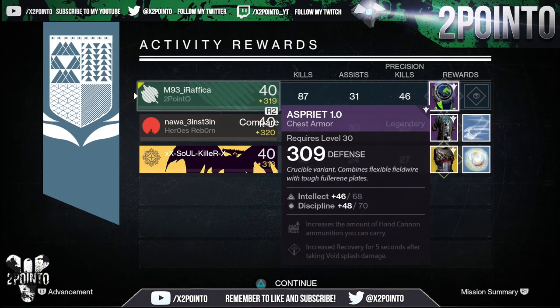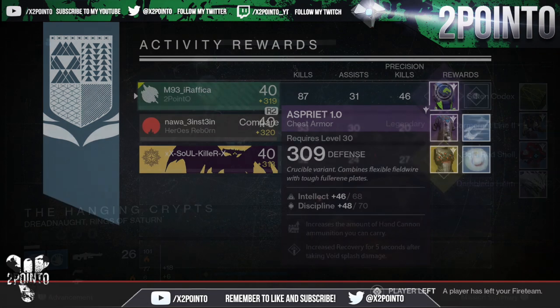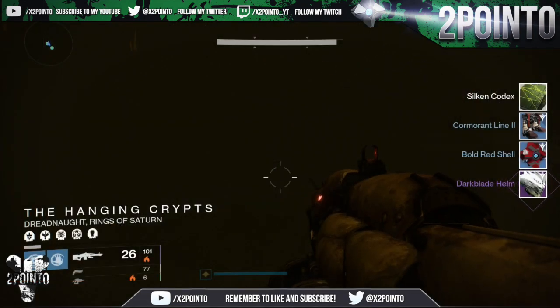Teammates for this one got a 295 chest armor and the Tarantella exotic Hunter chest at 310. Whilst getting the Tarantella would be amazing, I do already have one, so I am happy with my drop here as I will be making use of this.